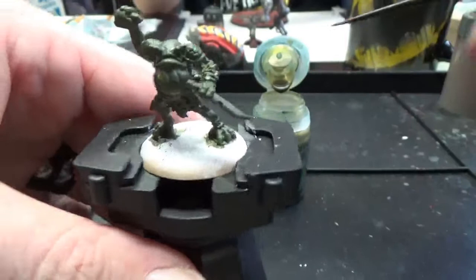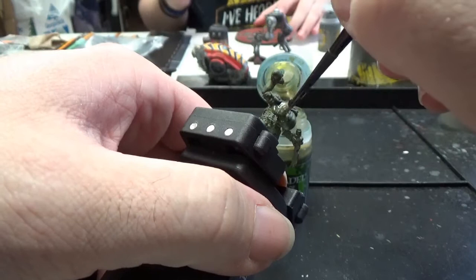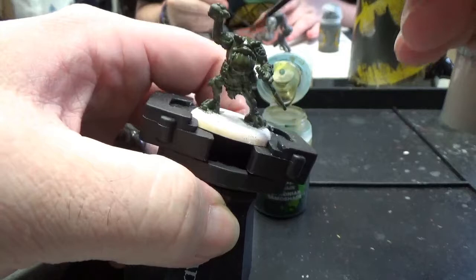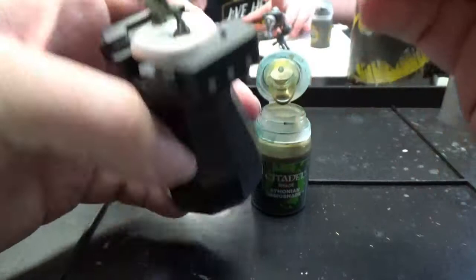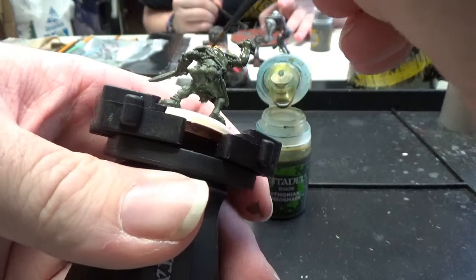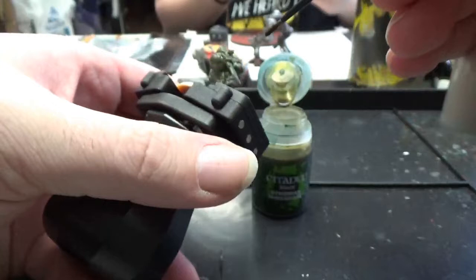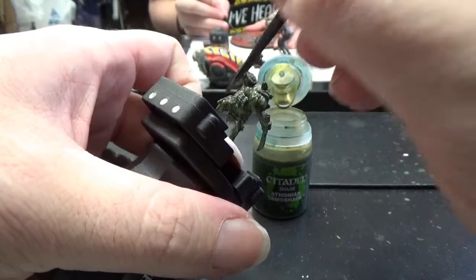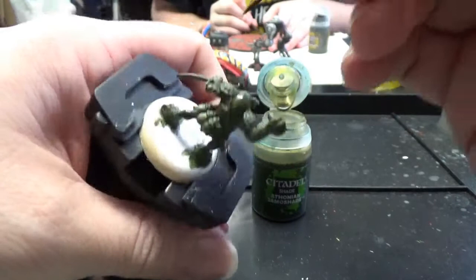The next thing we're going to do is use our Athonian Camo Shade. This time we're going to be a little bit more selective with it versus the green paint. You want to paint wherever you see skin — but literally, it's just going to be another kind of slop-it-all-on process. We're going to paint the entire body that is showing. You want to miss all of the ropes on his back. He's got some turtle shells on his arms. We'll paint up all the legs, and the rest we'll get with some other colors. Give it a good 10 to 20 minutes to dry and you'll be ready to go.